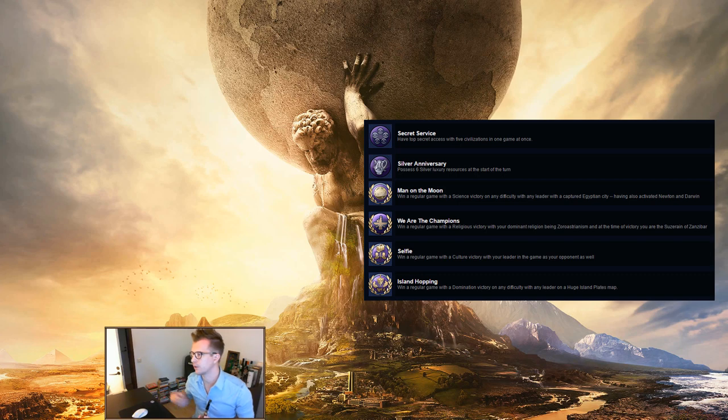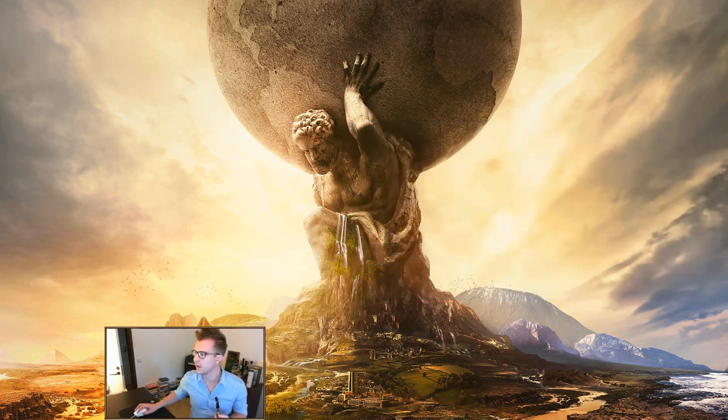Island Hopping: win a regular game with a domination victory on any difficulty with any leader on a huge Island Plates map. This is an example of planning ahead — I did this one with England, got the domination victory, England's unique achievement, the huge map achievement, the Island Plates achievement, and probably a few others at the same time. If you're going just for this one, the easiest way is to have one opponent on the huge Island Plates map, start at a late era, and just search and hunt for that capital.